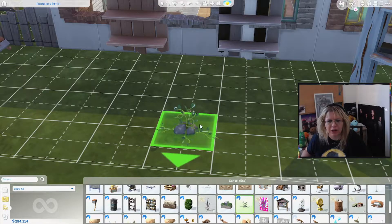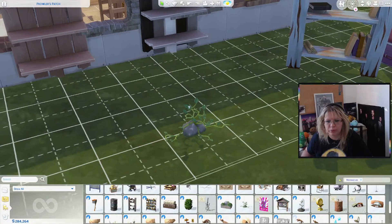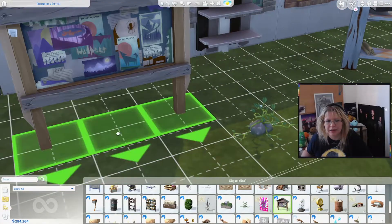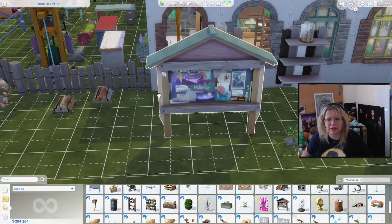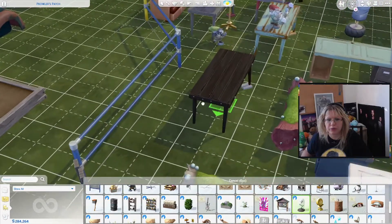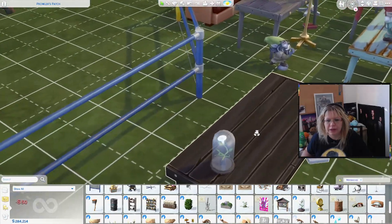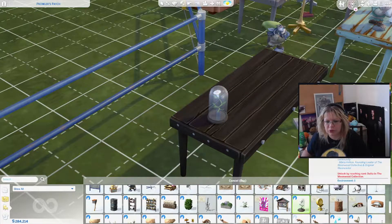Moon petal — a rare flower. Oh, that's the one that blooms only in the moonlight. So this is like an informational thing — you can get information and more from it. This is the moon petal in a jar. Wait, you cannot be changed — you don't have anything.